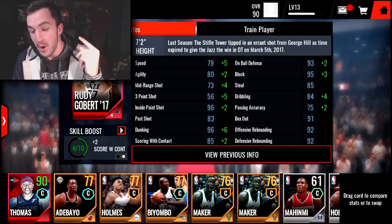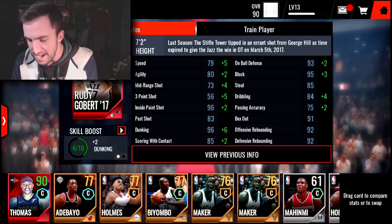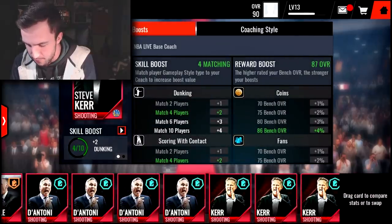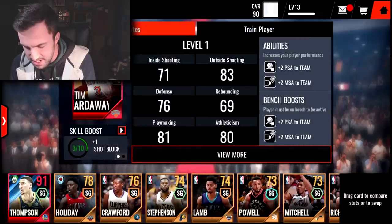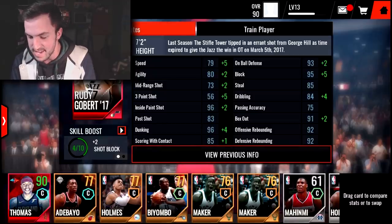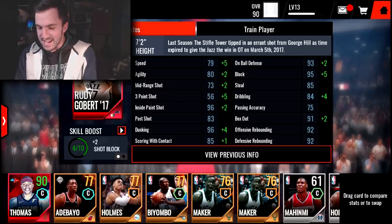We're looking at 98 paint shot and 102 dunk rating. We could go 98 block rating and 102 dunk rating, or if I switch out Steve Kerr for Rick Carlisle — I think he gives a boost to shot block — and swap in a defensive player, we get plus two to shot block. We end up with two 100 stats: 100 dunking and 100 block. I think we're gonna go with that because that definitely sounds cooler than 102 and 98.